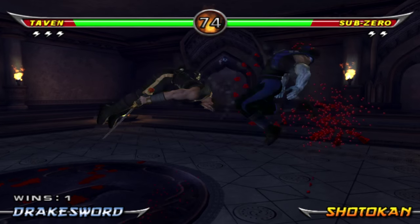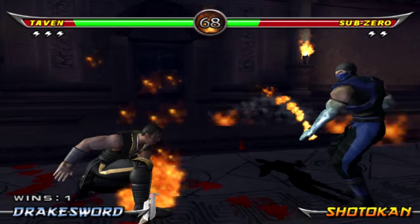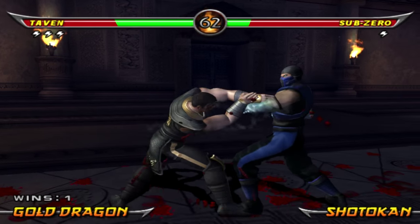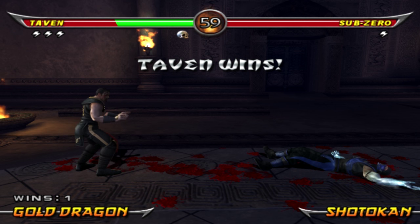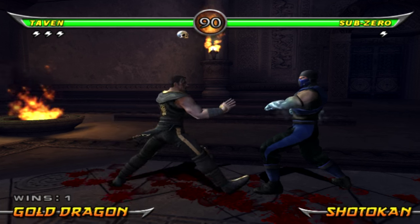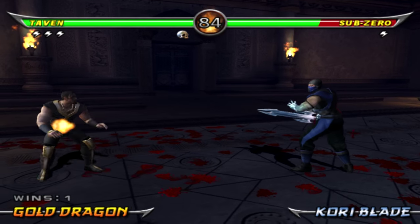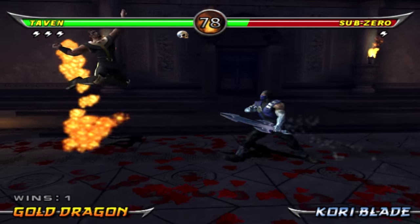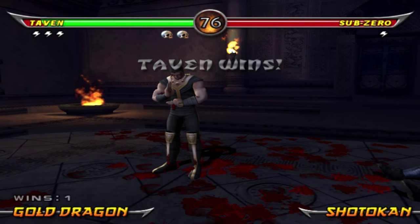Always keep in distance. I've known about this kick but I haven't been using it. If you press back X, Taven will do that nice fast roundhouse kick and it will send your opponent flying. That's really good because it gives you a lot of breathing room, a lot of distance to follow up with a ranged attack. I should have been using this kick a lot more frequently. It's a great move, trust me.